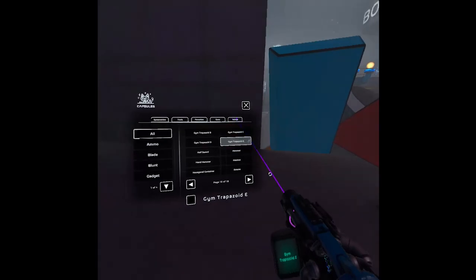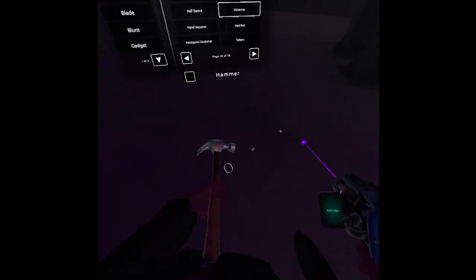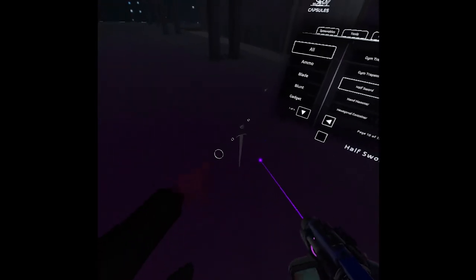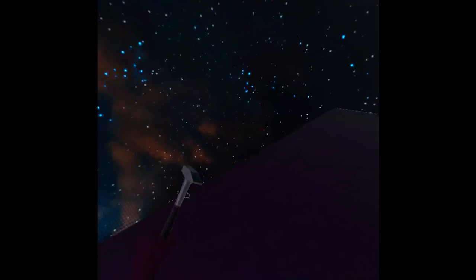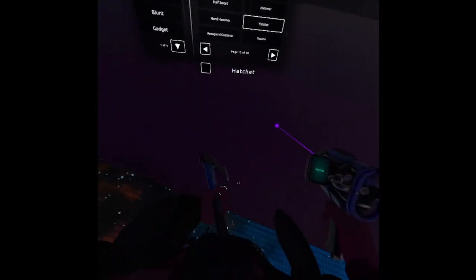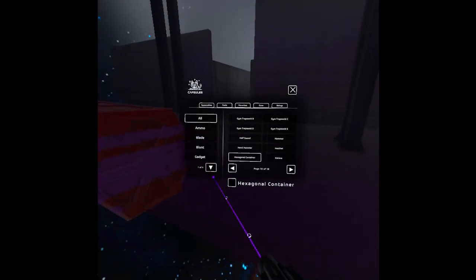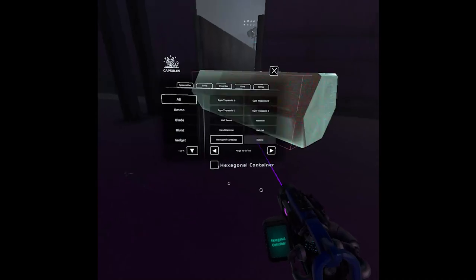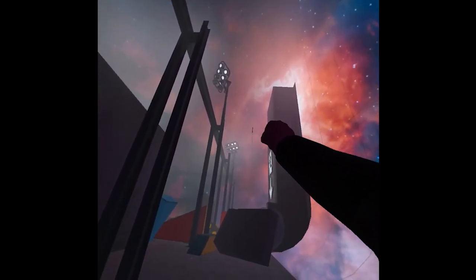We have gym trap and a trapezoidal shape. Then a hammer - I think everyone has this. A half sword and a hand hammer. Then we have a hatchet - you can throw it. What's the difference between a hatchet and an axe? We have a hexagon container but we can't open it. Then a katana - so we're like Saul Goodman with a katana, which is pretty fun. I wish he used a katana in Better Call Saul.